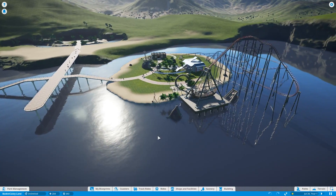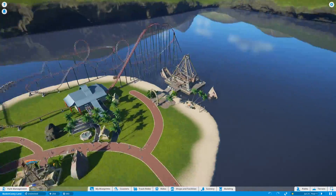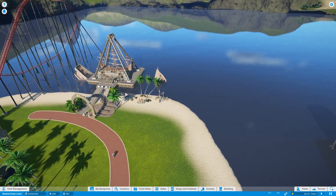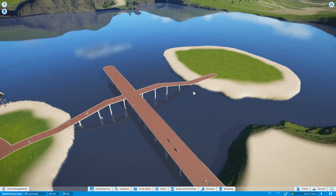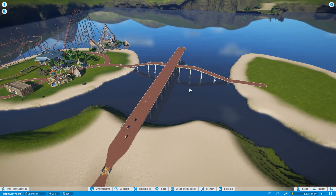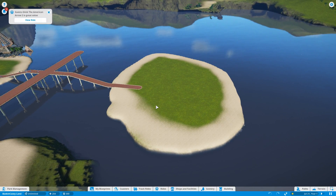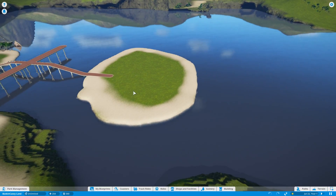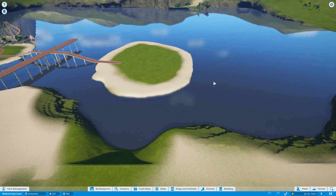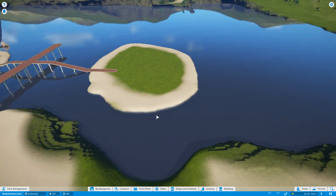Welcome back to Planet Coaster! Last time we built this little pirate ship with some scenery and cool nighttime lighting effects on the sunken ship around it, and we also built this island over here along with another path. This time we're going to build a log flume ride on this island, using the water of the lake as kind of an illusion to make you feel like you're actually on the water.